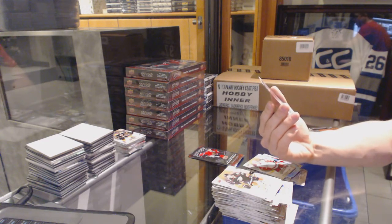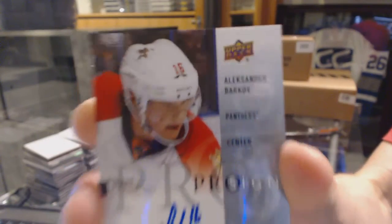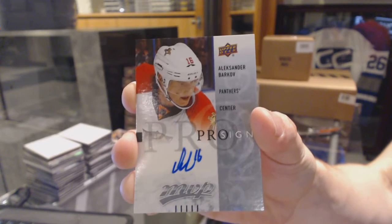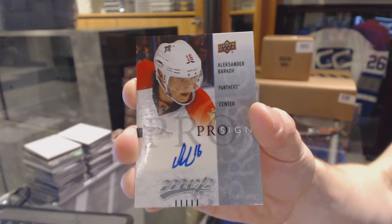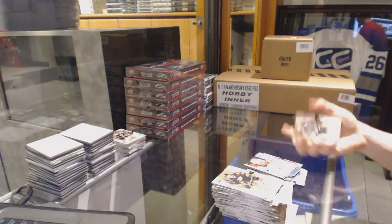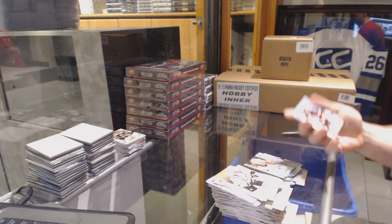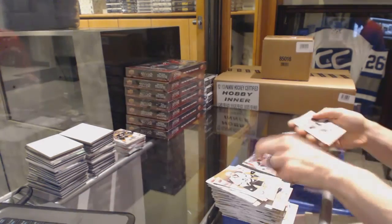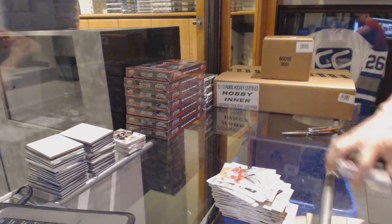And that is sick. We've got a pro sign autograph for the Florida Panthers, Alexander Barkov. Alex Barkov auto in a low-end product. We've got a rookie for the Ottawa Senators, Nick Paul. And a silver for the Penguins, Chris Kunis.